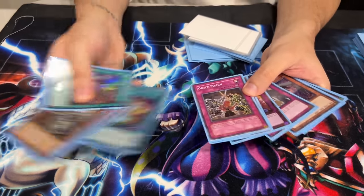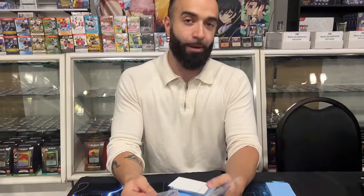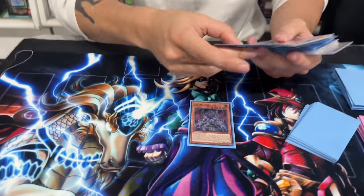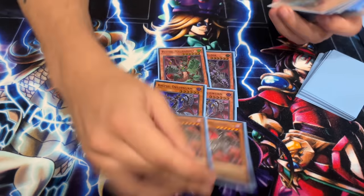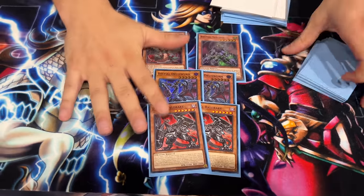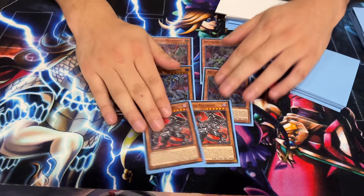Going first I'm trying to stop my opponent; going second my hand traps get me into floodgates. And trust me — even if you're thinking 'what if I need another hand trap,' you're drawing three or four anyway. As far as hand traps go, wait — you run hand traps? Yes, we play six Bestials.